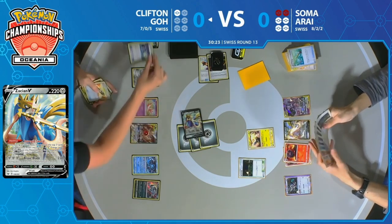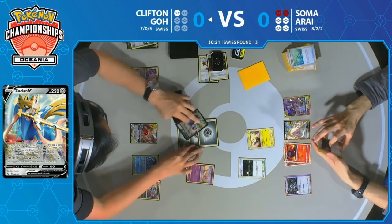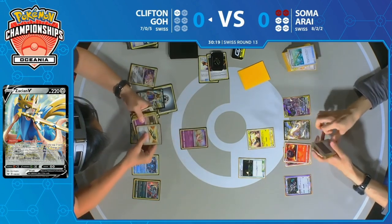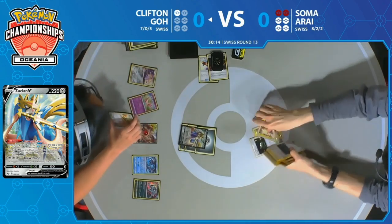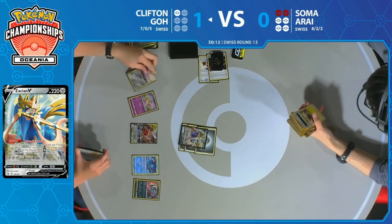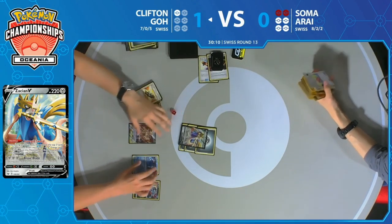There's no Reset Stamp, but here is a Switch. Now we see the Switch. Do we have the energy to retreat? We do — so Zacian gets promoted right back, and that's going to be a knockout. That's going to mean Soma goes down one game to nothing against Clifton Go.